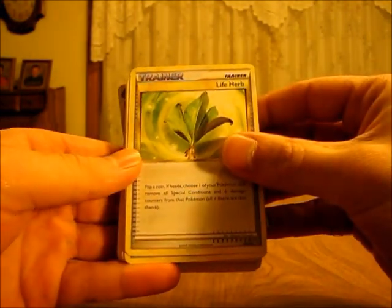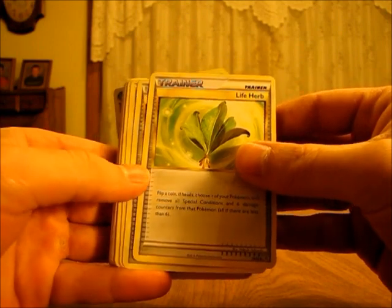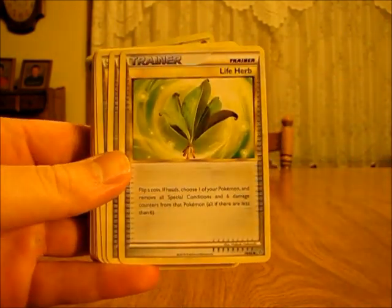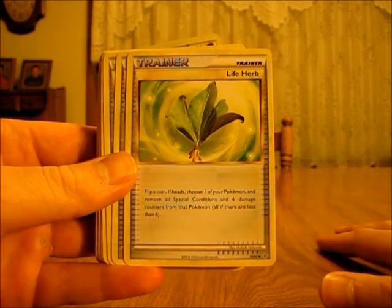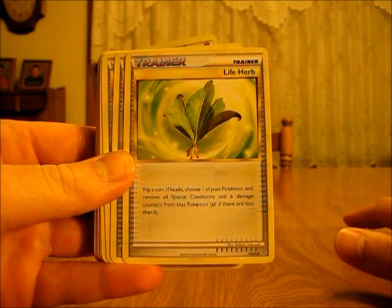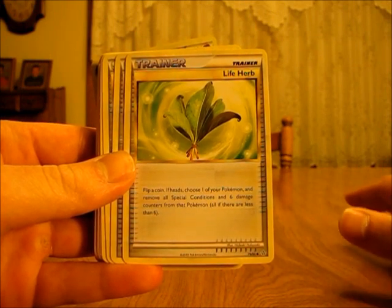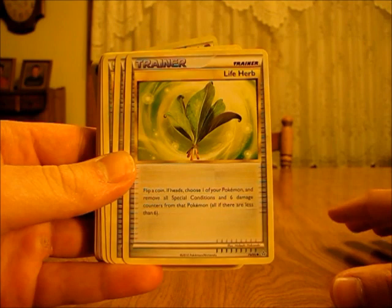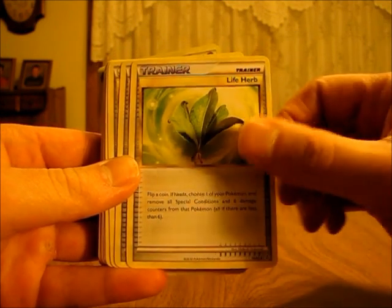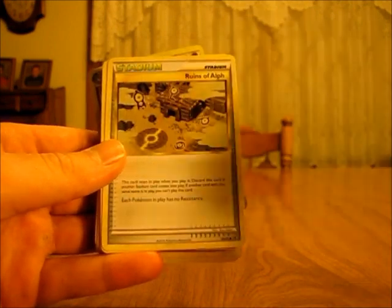There are two Life Herb trainers in this deck. These are pretty good — also a 50-50 chance. If you get heads when you flip a coin, you remove all special conditions and six damage counters from a Pokémon of your choosing. So basically it removes 60 damage from that Pokémon, which can really do a lot. There's only two of these.